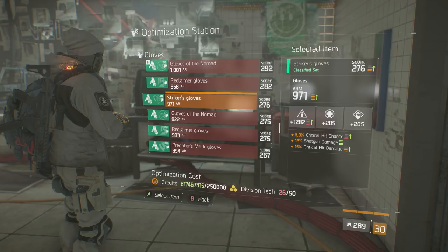These gloves could be rolled in this state and they would eventually hit the maximum for all of their stats, armor roll, and gear score — but that would be very expensive. Division Tech is still a very rare commodity, so we have to do some pre-optimization rolling at the recalibration station first. We'll touch on that a little later when we get to how to optimize effectively. At the bottom of the screen you'll see a requirement of 250,000 credits and 50 Division Tech for one optimization roll, and that's where you can see that optimizing in the wrong way can be very expensive — a lesson I've learned the hard way.